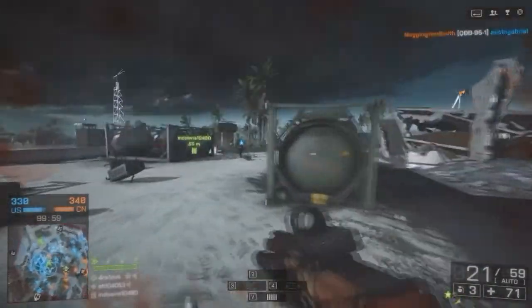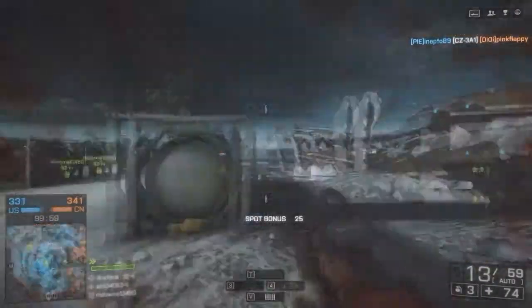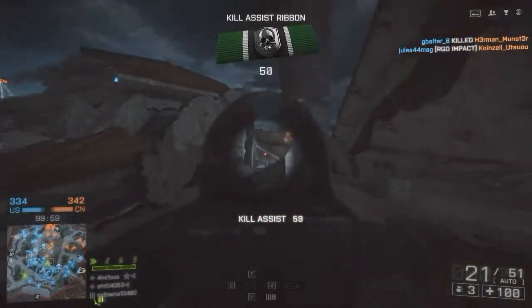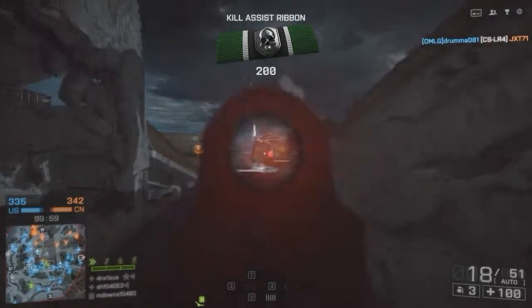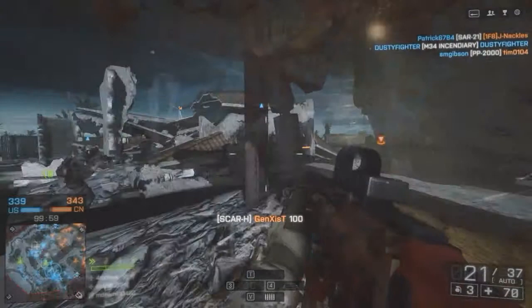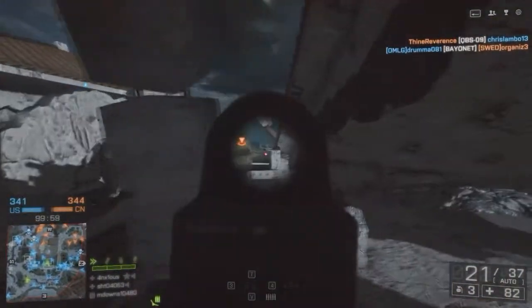Magazine size is also very low, with only 21 rounds in one magazine and 1 in the chamber. If you want to engage the enemy at close range, just make sure to check how many rounds you have left. If you have less than 5 rounds left and there's an enemy right next to you, the chances are you're not going to survive.